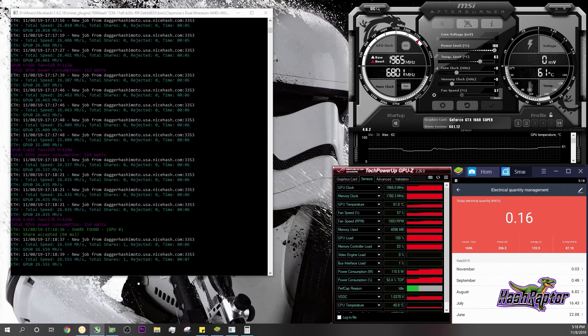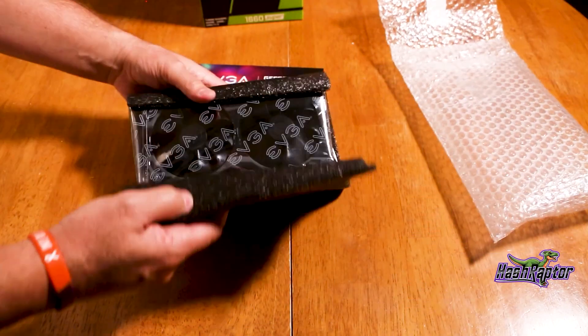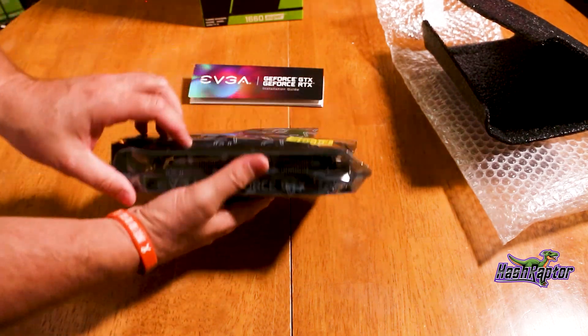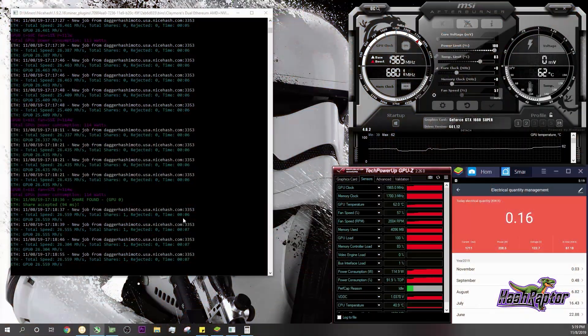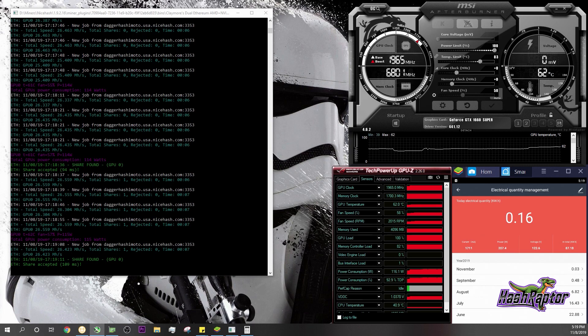Hey Raptors! Today we are testing the 1660 Super from EVGA — this is the XE Ultra Edition. I did the unboxing video on it and we are just taking some out-of-the-box settings here and looking at the hash rates. I've got Ethereum mining right now and you can see it's mining at 26.5 MH/s. I'm using Claymore version 15.0, driver 441.12, and Afterburner version 4.6.2.